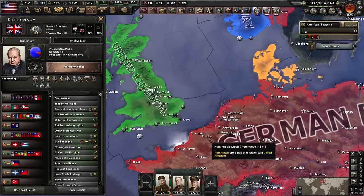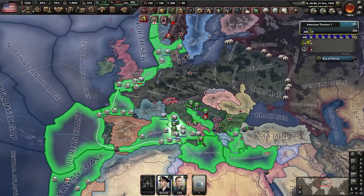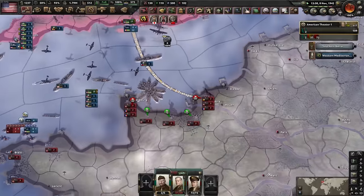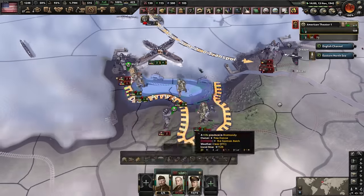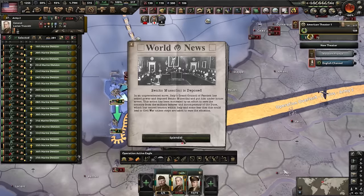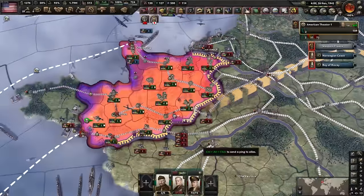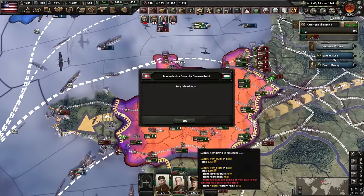We make the marine division as big as possible to exploit the ratio — maximum size, 23 special forces. Not so special when the whole army consists of them. We join the Allies, join the wars, and begin a blockade of Europe. Carpet convoy raiding begins. Italy gets occupied, and D-Day is planned — 94 days is much better than 194. We land and push the Axis out easily.